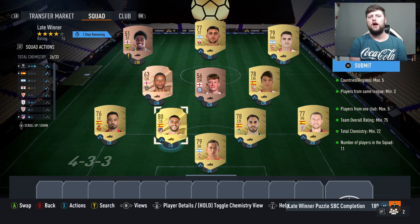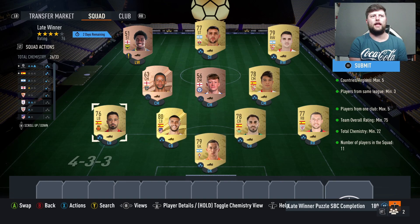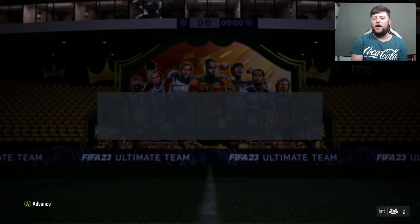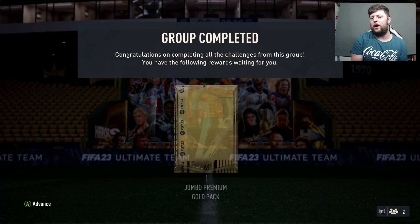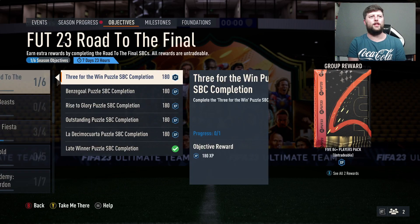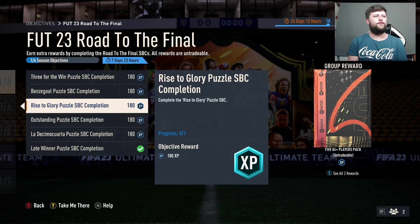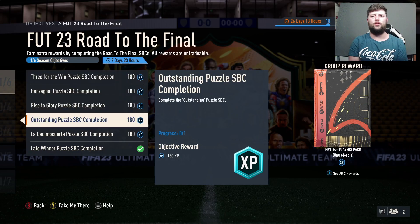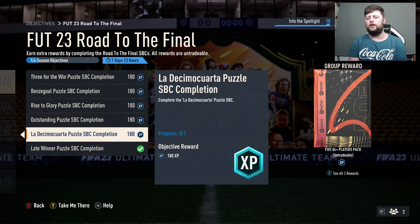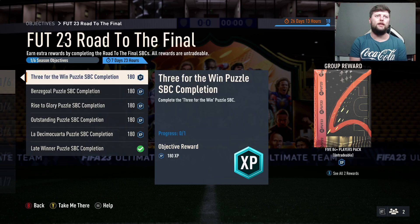It's a pretty simple one. You do need the 22 chem which is just putting the same league in. You've got the free chem there - we don't even need a single chemistry from that one. Whether that's really puzzling I don't know, but I can imagine they could get a little bit harder. Hopefully they don't make us require a Benzema for that Benzagol, but in general just do these daily. I imagine they'll come out after each other so the next five days we'll get the rest, and if you complete every single day's worth you'll just get an extra 84+ rated player.